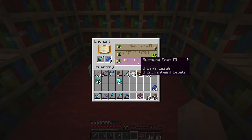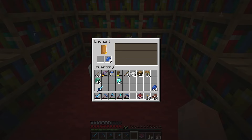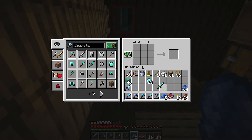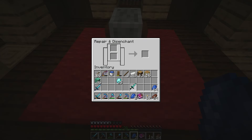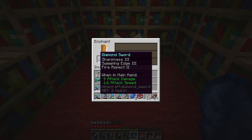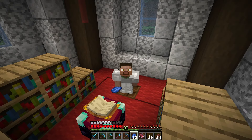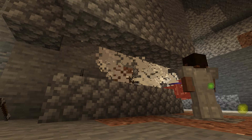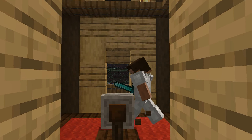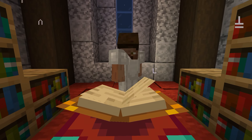Give me a good enchant. Sweeping edge? I'll take it. Oh, and sharpness. But not looting. I got more levels. Let's just craft another sword and try again. Okay, that's a decent sword. I really thought I was going to get looting right away. Thankfully, it was nothing a little time in the skeleton spawner couldn't fix. After a couple of cycles of enchanting and disenchanting, we finally got it.